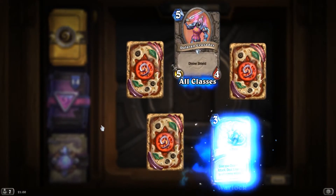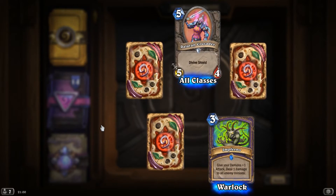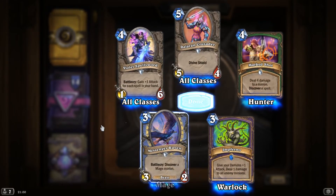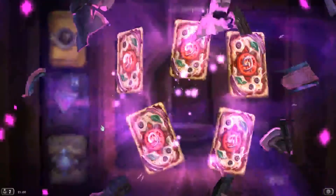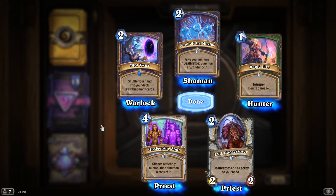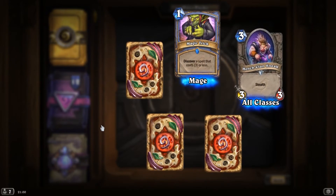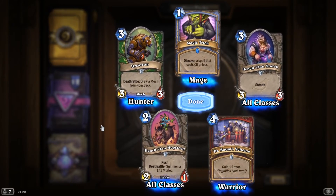Dalaran Crusader. Inferno, Rare spell for Warlock: give your demons plus 1 attack, deal 1 damage to all enemy minions. Violet Spellsword. Marked Shot. And Messenger Raven, Battlecry: discover a Mage minion. Rapid Fire. Unsleeping Soul. Soul of the Murloc. Plot Twist. An Evil Conscriptor. HenchClan Sneak. Magic Trick, Rare spell for Mage: discover a spell that costs 3 or less. Ursatron. HenchClan Hogsteed. And Dr. Boom's Scheme.